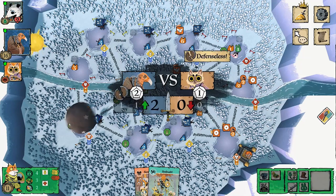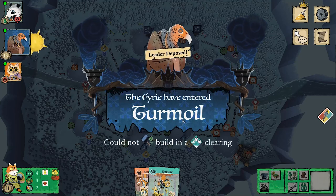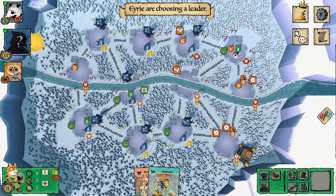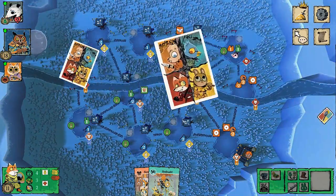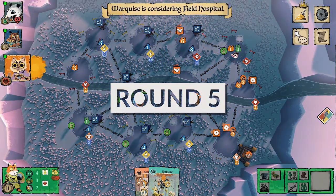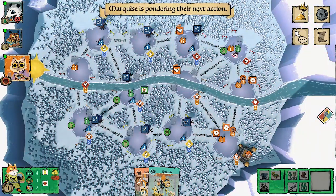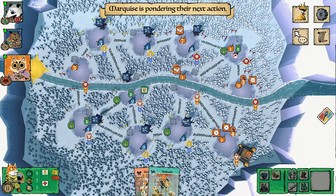The Eerie tries to do as much damage as possible before turmoil, attacking a cat building for two more points. Then the turmoil hits — we all knew it was coming. They lose warriors and roosts. I assumed they'd move to the Commander leader, and I was right — they've got pretty much all their Eerie on the board, so the Commander is the right call to clean up the rest of the game.